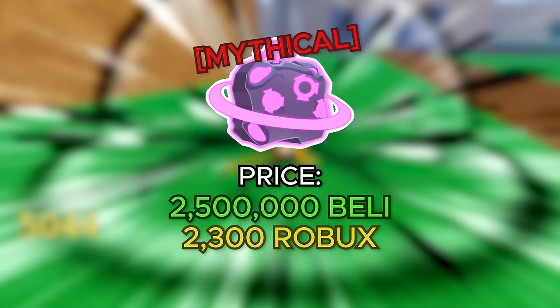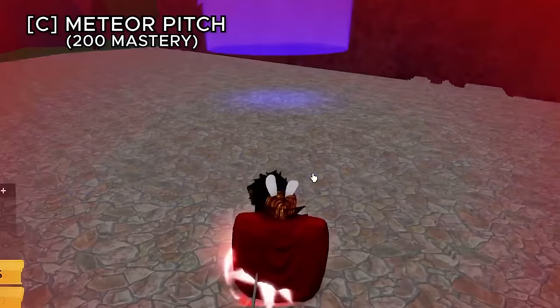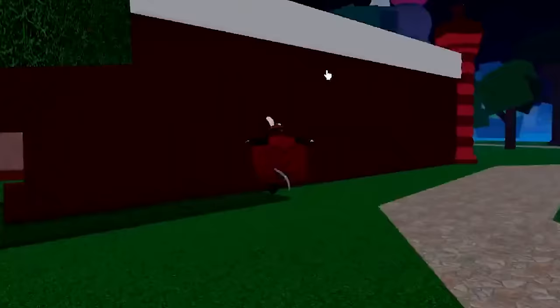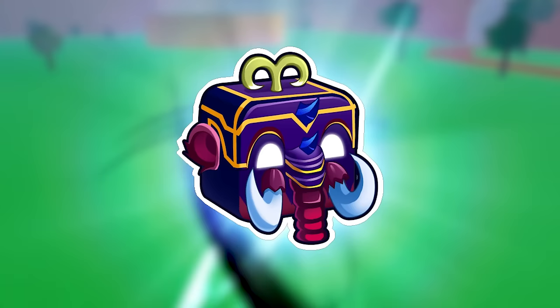The gravity fruit is the first mythical fruit on this list, costing 2,500,000 belly or 2,300 robux. Gravity push shoots a gravity projectile. The X ability increases the gravity of everything nearby. Meteor pitch summons a meteor to your cursor. Meteor's rain summons multiple meteors to your cursor. The movement ability, boulder flight, has you flying on a boulder — a pretty cool movement ability.